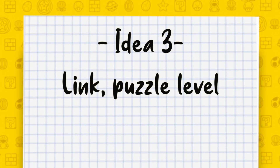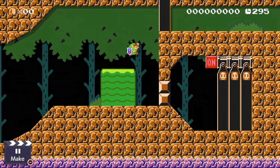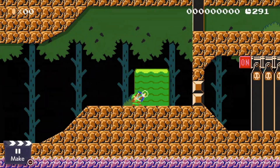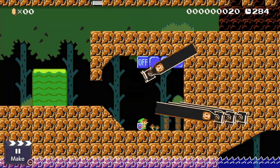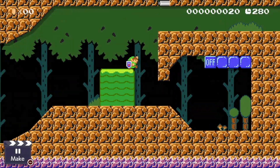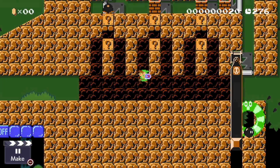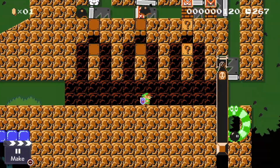The third idea would be a Link puzzle level. In this level, Link's path is blocked because of this bullet bill launcher. To be able to proceed, you'll need to activate the honor block. But first of all, he has to enter this room. After he has activated the honor block, the path clears. But before he goes, he remembers this really important code for later on in the level. Here he has to enter this code with his sword. After he has entered the code, he can proceed.